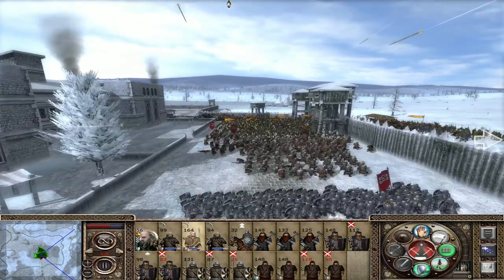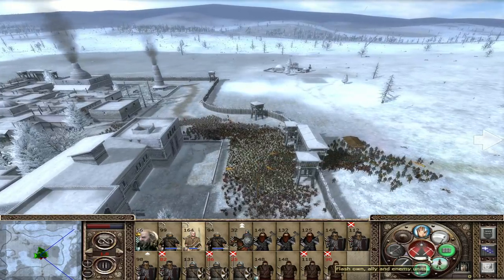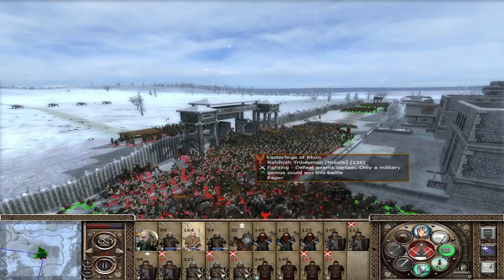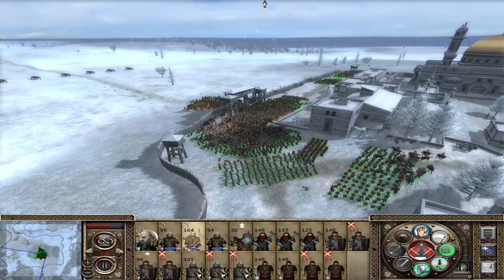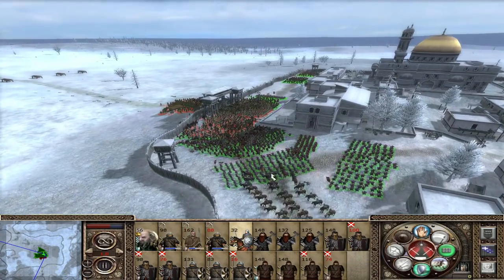They're getting perfect shots. And the backs of tribesmen don't hold up very well against these arrows. We should have had some axe throwers over here - positioned here and just throwing right into this blob would have been perfect. Could probably put down another archer unit here as well instead of three or five units over there. Yeah, this is how you defend this place.